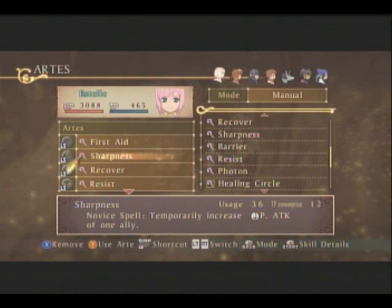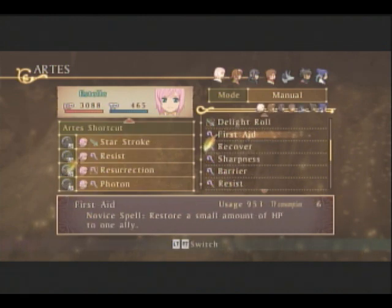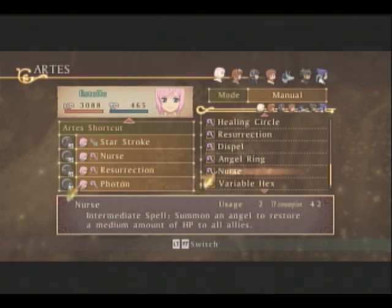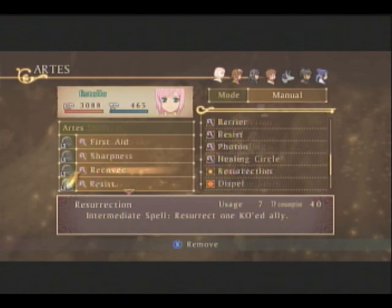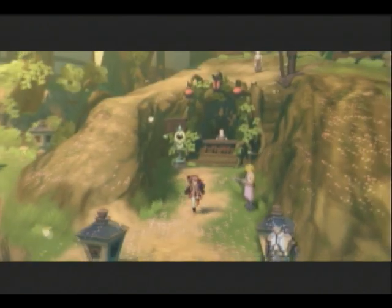Recover. Sharpness. We already got Resist here. So let's change Resist for Nurse - that's right, Nurse. And instead of Photon... does she not know it? She doesn't know it. When does she learn it? Crap. She doesn't know Holy Lance yet, so we're gonna have to wait a bit. She's only level 49, so we might wanna go grinding a little bit.